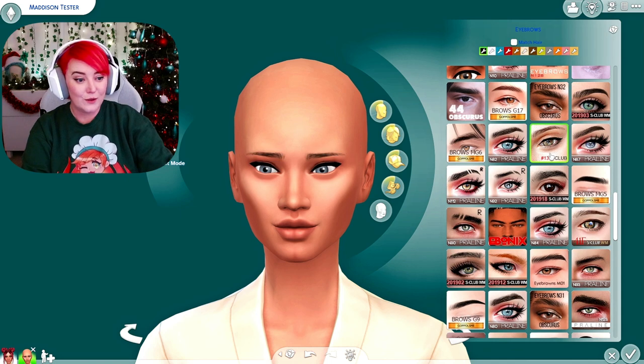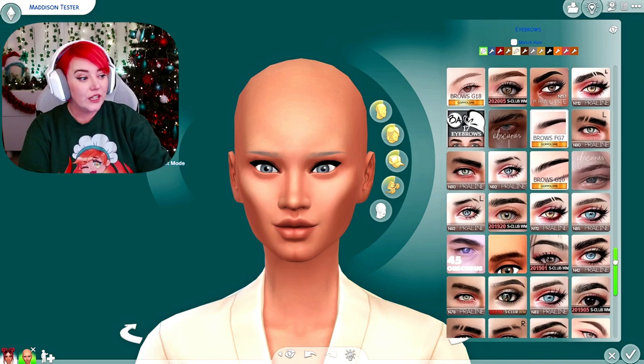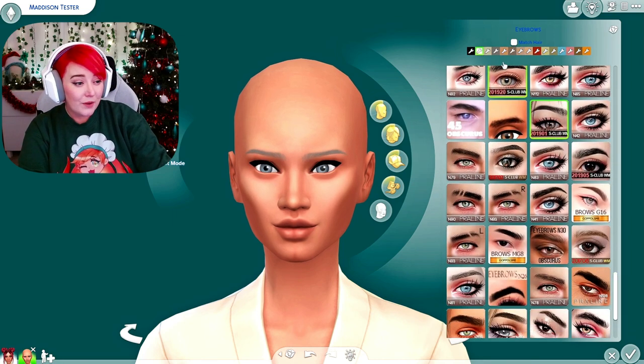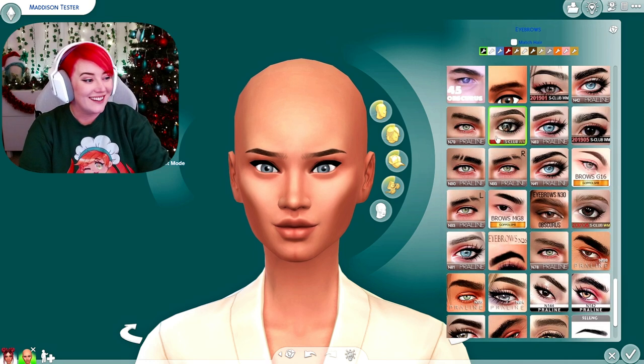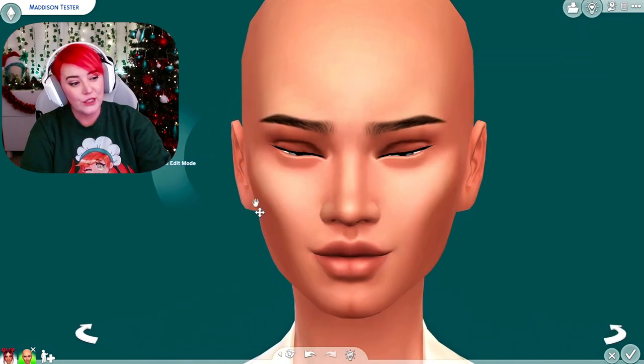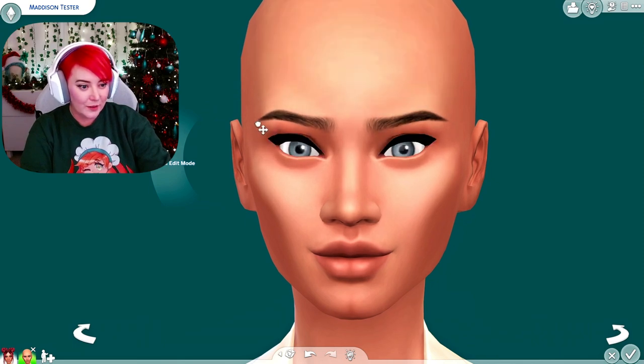S Club has quite a few eyebrow options - they do tend to be on the thinner side, so if you're looking for a thinner eyebrow they're great. I tend to gravitate toward a thick brow, but they do have some different ones. These ones look a little angry but I kind of like it - they look more like sparse hairs in front. I'm going to go with these ones and reshape it just a little bit, kind of like a sassy brow. I think I'm happy there.